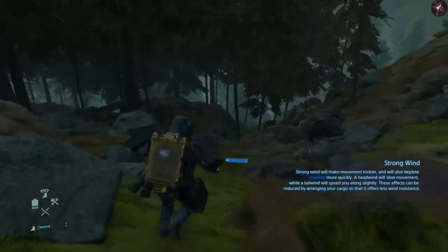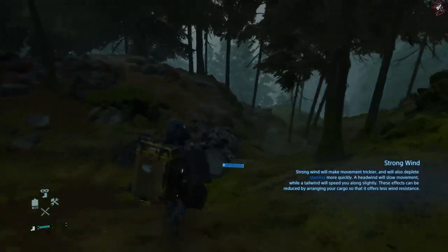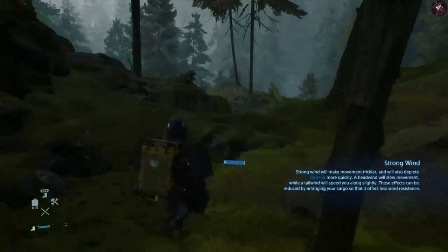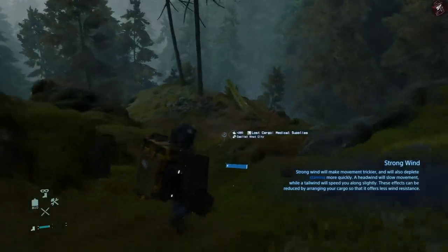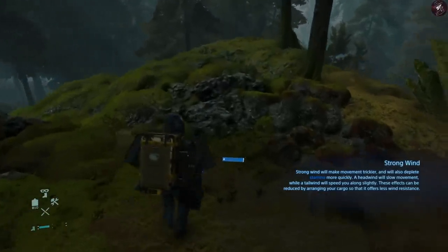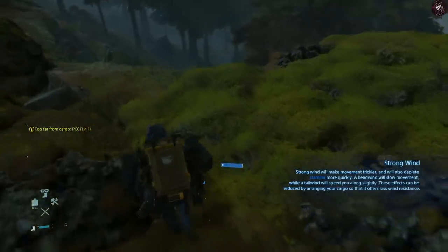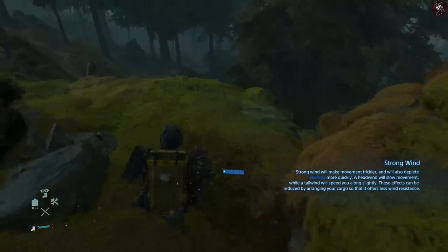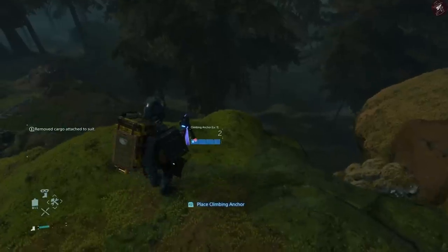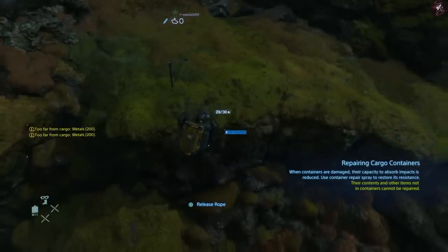We're at the top of the hill where there's a lot of strong wind. This is my first time traversing this area in this playthrough. When you go down steep hills I recommend holding L2 and R2 to grip both your straps. I also remember to put an anchor down at certain points, which is a good idea when traversing down this area.